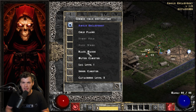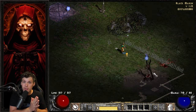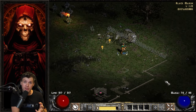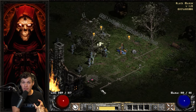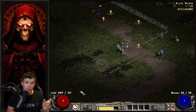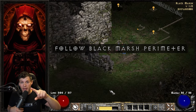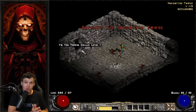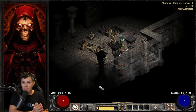Now that we have a solid base understanding of how to roll runewords, I want to talk about the Countess. She's a very important super unique located in Act 1, the Black Marsh, in the fifth level of the Forgotten Tower. I want to cover how to effectively find her and what runes we specifically want to drop from her. The easy way to find the tower: almost every map roll it's going to be in the perimeter of the Black Marsh — just run around the perimeter and you will eventually find it.